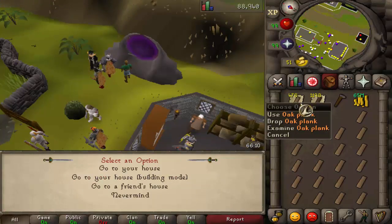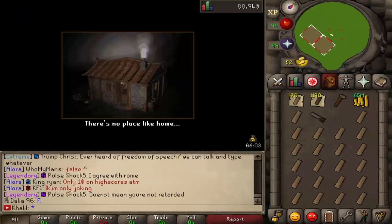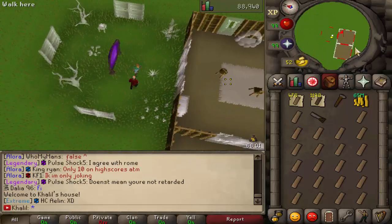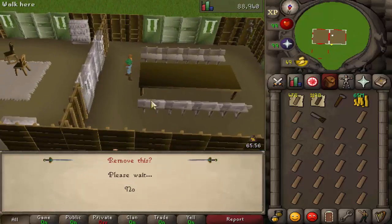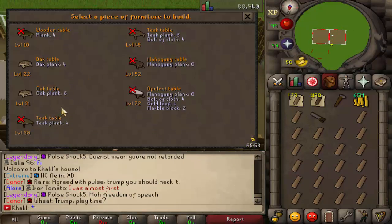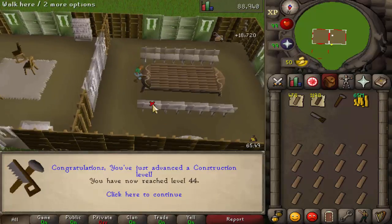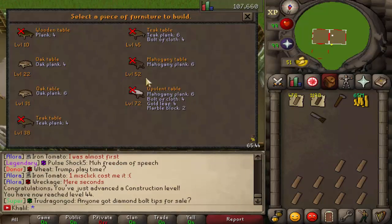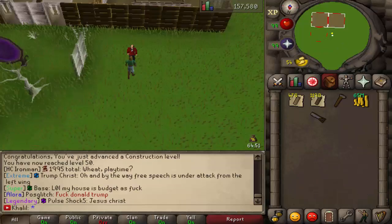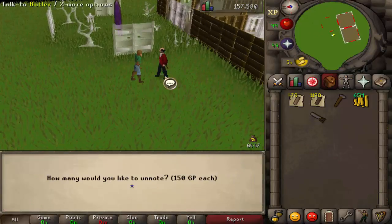After you hire a butler, I recommend you bring your oak logs and note them — same with the other logs that you have. Just go into building mode again and go back to doing the same thing. Go to the dining room and remove your wooden table, then keep on building. Build the highest you can build — the oak table is what I can build. Boom, level 44. We jumped four levels from just one. Keep on going.